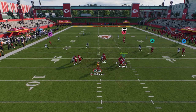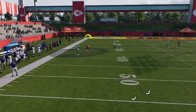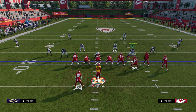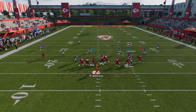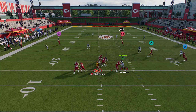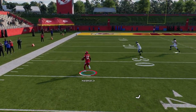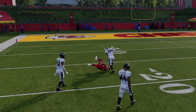As long as you get some time in the pocket, once the receiver kind of crosses the face, you can throw this over the top of that Cover 4 in that little tight window. You can basically shoot this right up the top in that Cover 4. And if you have a fast receiver, a lot of times you can juke defenders out and it becomes a one-play touchdown.